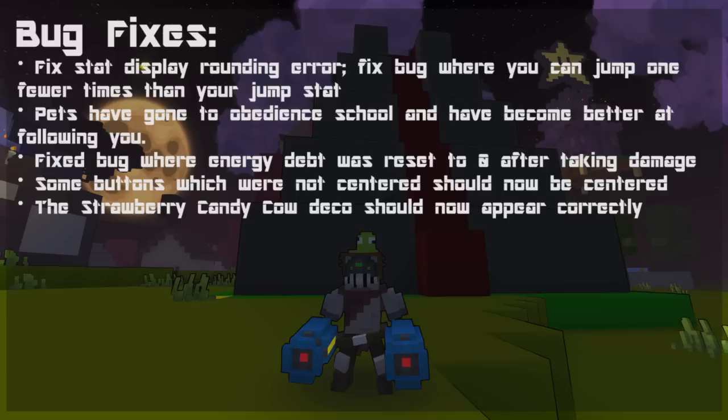Bug fixes in this week's update include fixing the stat display rounding error. One of the bugs was that it would show that you had an extra jump but it wouldn't actually let you jump — it'd let you jump one fewer times basically. The pets have gone to obedience school and they've become better at following you, so they don't wander off anymore. They fixed the bug where the energy debit was reset to zero after taking damage — this was most noticeable on the Candy Barbarian, as you could use it to infinitely spin as long as you were standing in fire. Some buttons which were not centered should now be centered. The strawberry candy cow deco should now appear correctly — it just wasn't visually showing up in your collection.